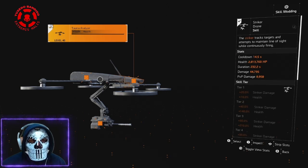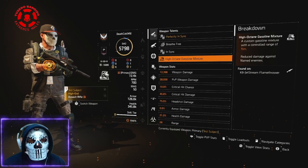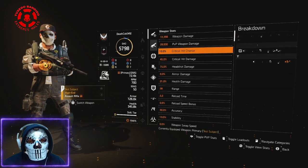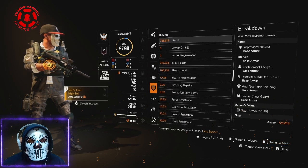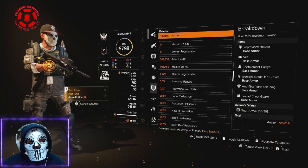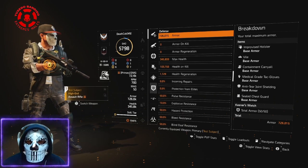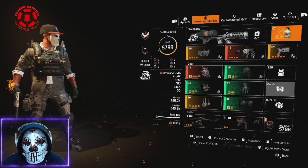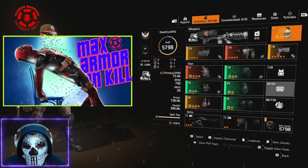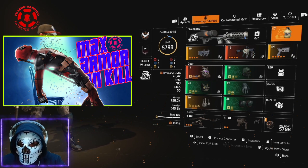As far as stats — not much to look at. We don't have crits and there's not much going on. On the health side it's basically minimum everything — no armor on kill, no armor regeneration, and basically no armor additions. Max armor on kill builds don't have to suck — in fact, I have a video with two builds you have to try today.